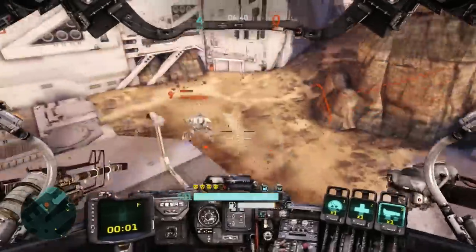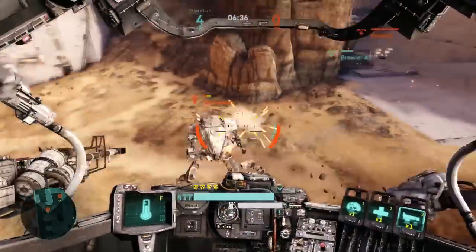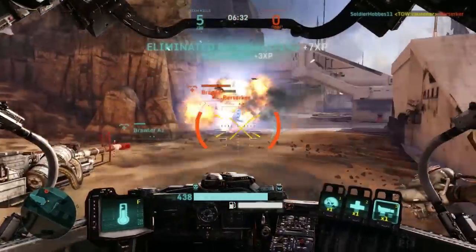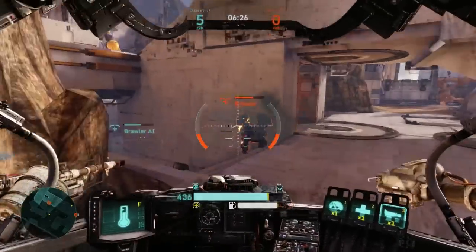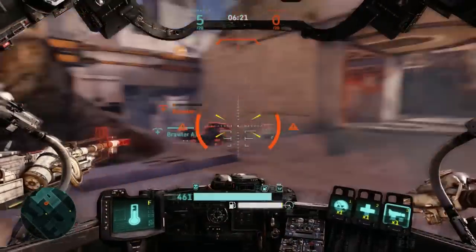Right below the armor you see the gas can sign — that's your fuel gauge. The fuel gauge measures your mobility in this game. It's used for maneuvers such as boosting forward and hovering, and both consume fuel. If you run out of fuel, you can't do either of those.